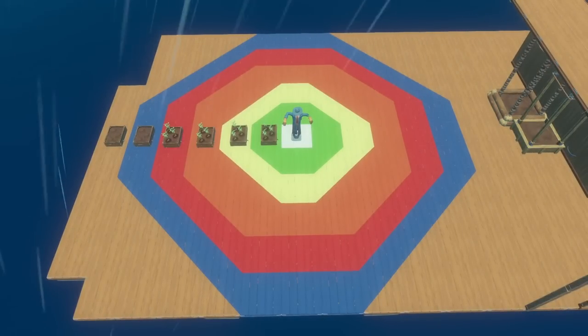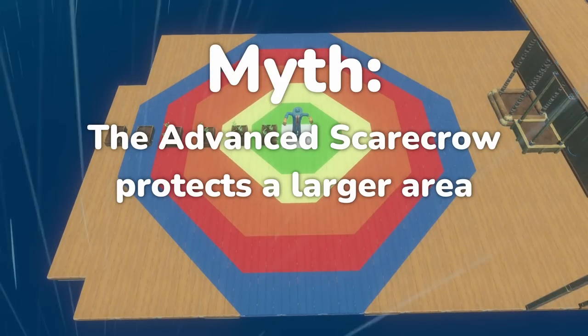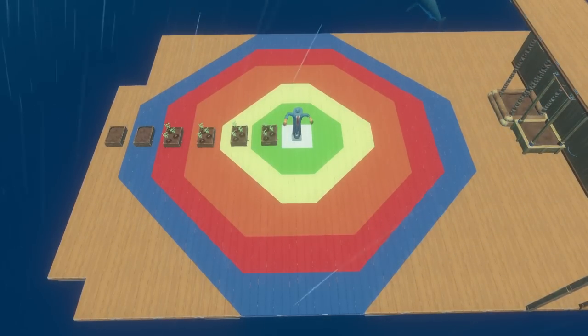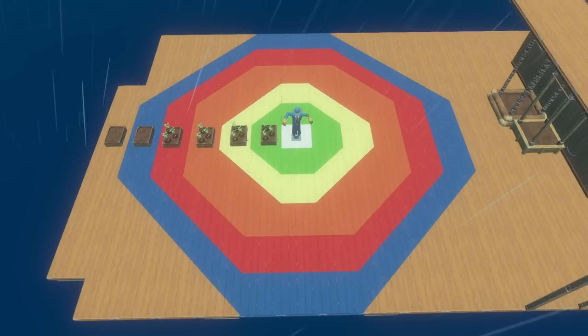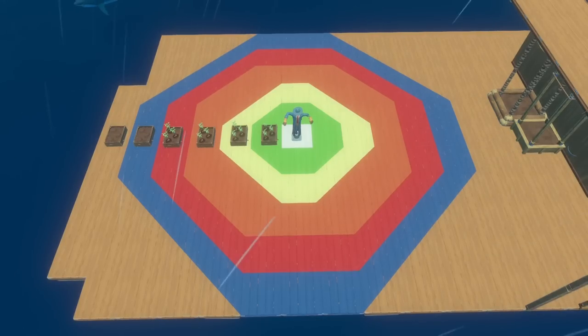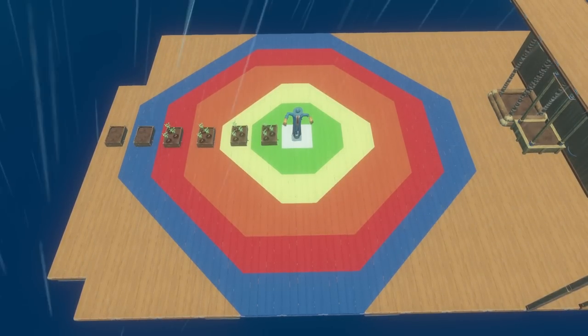Another trading post related myth I saw is that the unlockable advanced scarecrow has an increased effective range over the generic scarecrow. This one is also just flat out busted. Both scarecrows have a set effective range of spherical 6 meters, so everything in the blue zone and beyond is fair game for seagulls in any direction. The only advantage to the advanced one is that it can't be destroyed, so it permanently protects your crops.